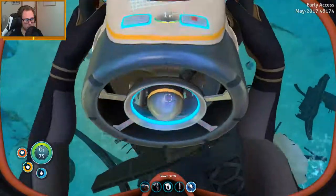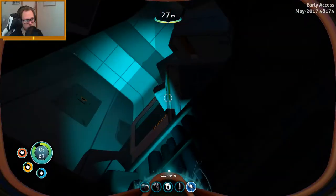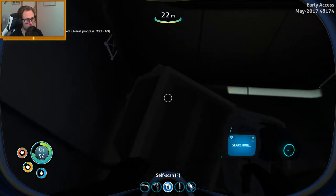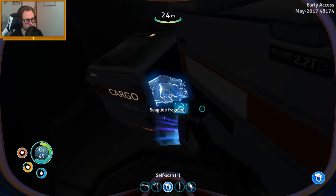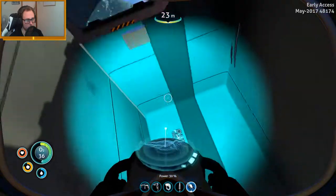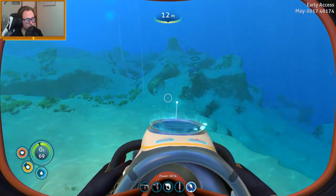Let's have one more look in this wreck. There's a way through here — just gotta watch our oxygen. Now we're in this room — oh sweet, there's one! We've got one of three mobile vehicle bay fragments. That is not enough but it's a good start. Now I'm going to have to try and look for another wreck because one of three is not three — we still gotta find more.